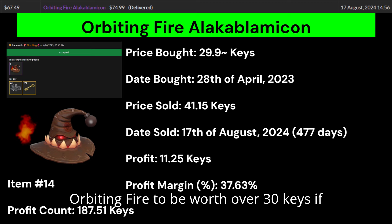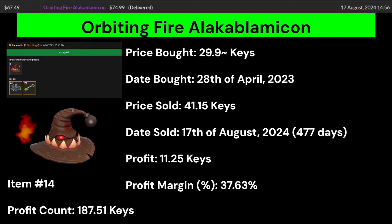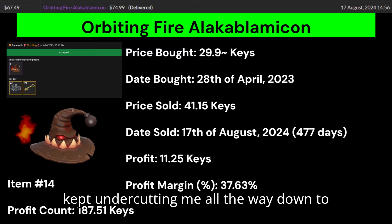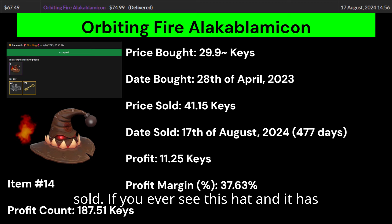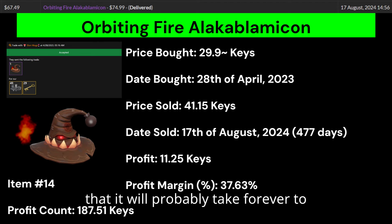The Orbiting Fire À La Calamar doesn't warrant being worth over 30 keys when Scream Fortress 2021 effects that look way better are at the same price. I only kept this dump from my bot because I saw high sales at $99.99. I didn't keep track of it and eventually someone kept undercutting me all the way down to $74.99. After 477 days it finally sold. If you ever see this hat with a mediocre first, second, or third gen effect, be cautious — it will probably take forever to sell.